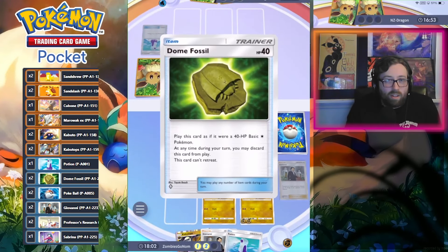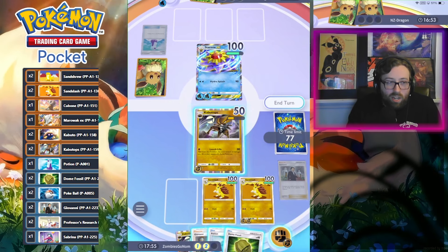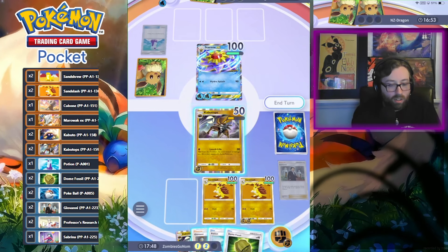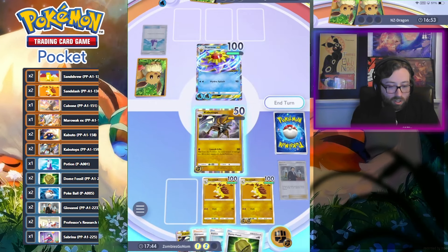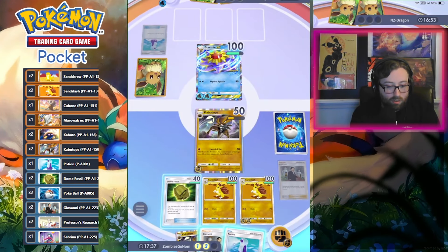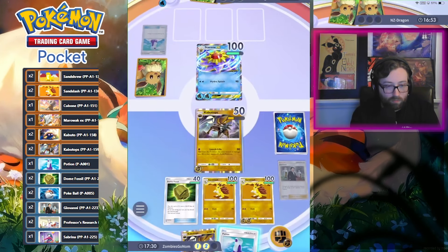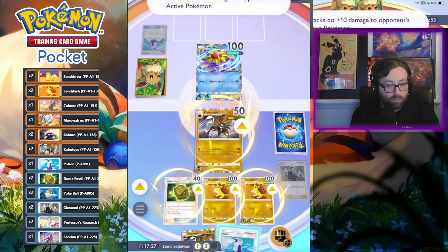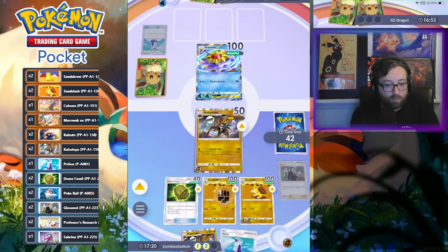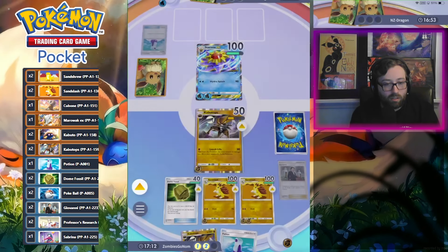You could argue there's a little bit of an advantage in that it means you're always getting either Sandshrew or Cubone as your basics, because the Fossil doesn't count as a basic Pokemon. I don't know if that's an advantage in this deck in particular, but it's interesting. I'll use the Giovanni just to heal for more. Healing for 60, I go up to 110 HP. Should be good.